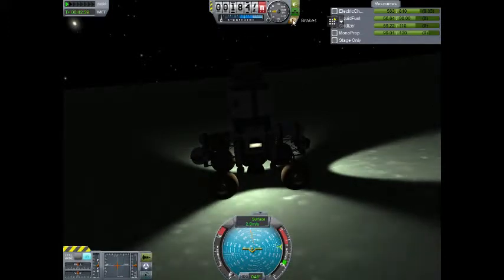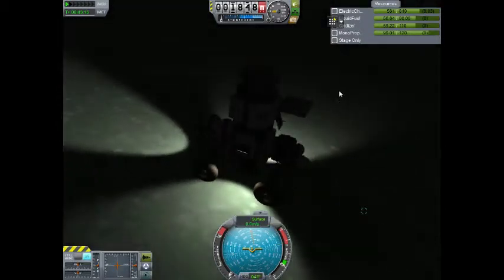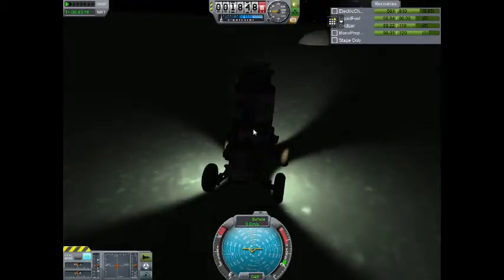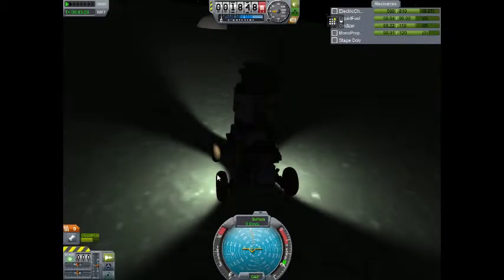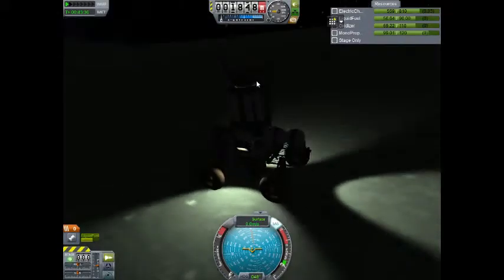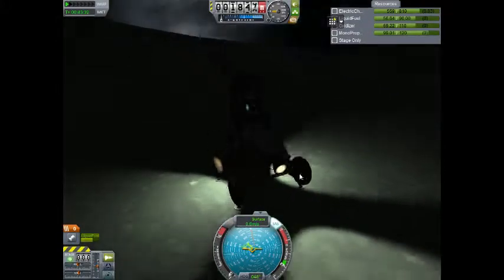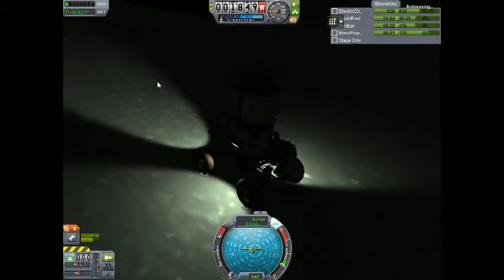Let's just slow ourselves down with our brakes — slowly so that we don't kick over forwards with the deceleration. Nearly did there though. Let's fold this solar panel in just for posterity, and we can go back and turn our SAS on. Brakes on, and we'll put our landing gear out because the wheels probably aren't the best thing to lift off on. I think we should be okay for taking off.